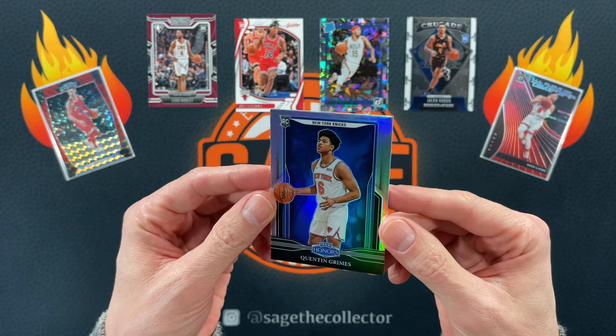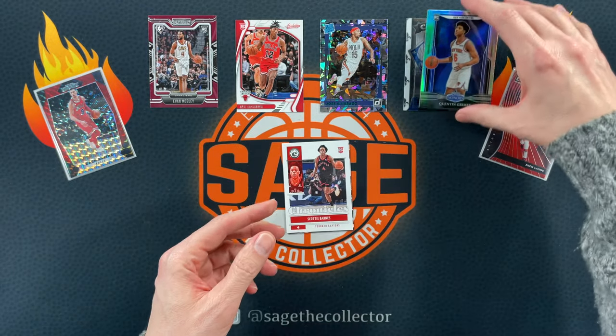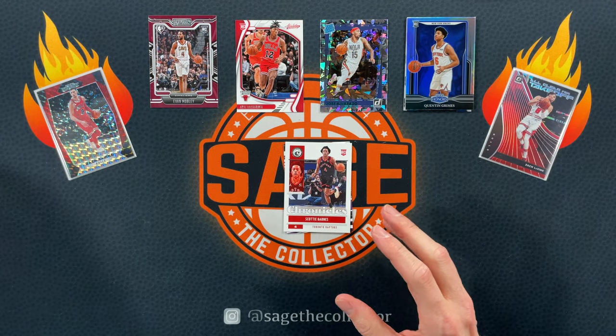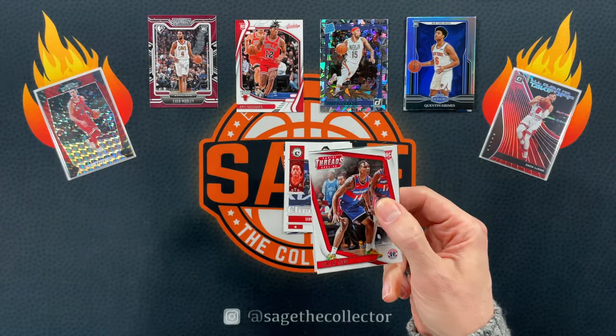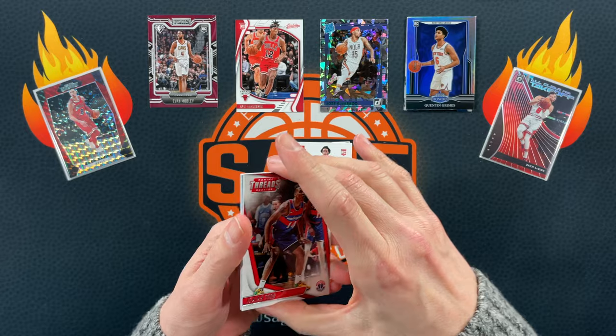Jalen Suggs Crusade silver. Mostly Jalen wouldn't make it up top but it's a chrome card. Oh, silver Quentin Grimes — I like that. Suggs immediately gets covered up. Quentin Grimes is on my fantasy team so I'll be keeping an eye on him; he's actually been putting up some numbers here and there.